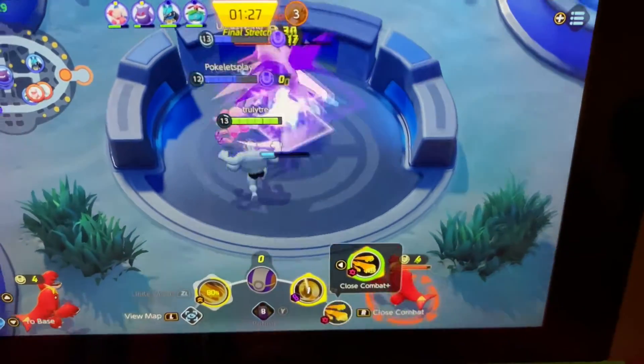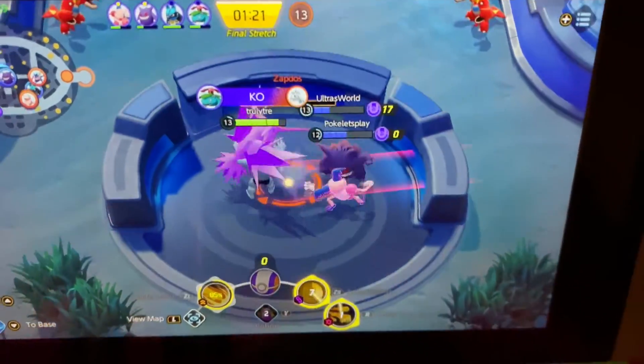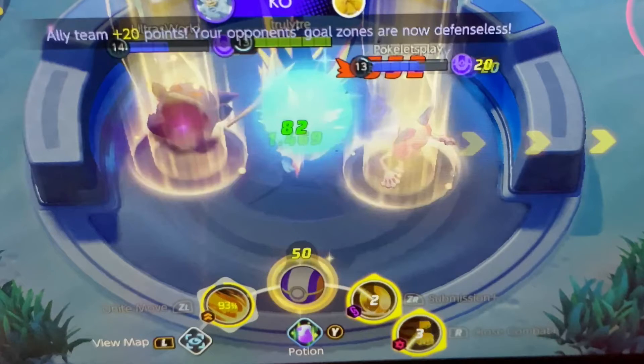When there's only two minutes left in the game, a Zapdos will appear in the middle of the arena. Try to defeat that Zapdos, because if your team defeats it you'll gain an automatic 50 Aeos points and your opponent's goal zones will become defenseless.